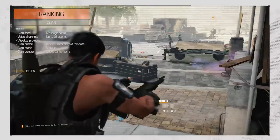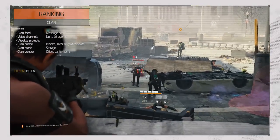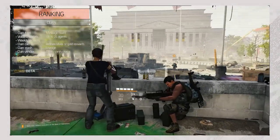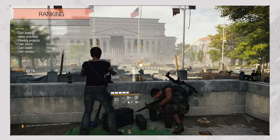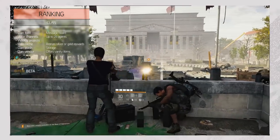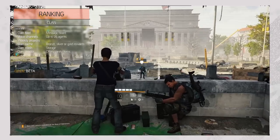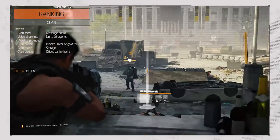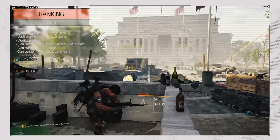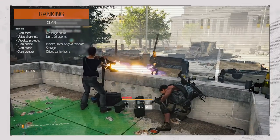It doesn't matter where the members are in-game — they can always communicate. The clan quarters also provides weekly projects, which deposit rewards in your clan stash. These projects, and an upgradable clan cache, reward members with three tiers of rewards: bronze, silver, or gold. Each tier guarantees rewards, but silver and gold provide better ones than the tier before. Besides that, members can also buy vanity items at the clan vendor, unique to that location. These items will upgrade to higher quality as the clan progresses, even allowing cosmetic headgear with the clan's insignia on it.